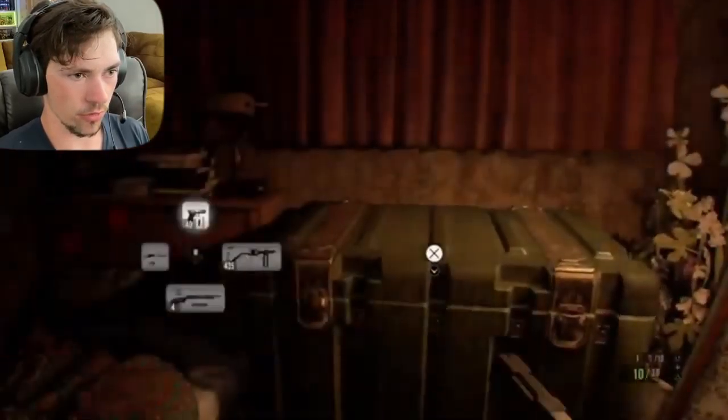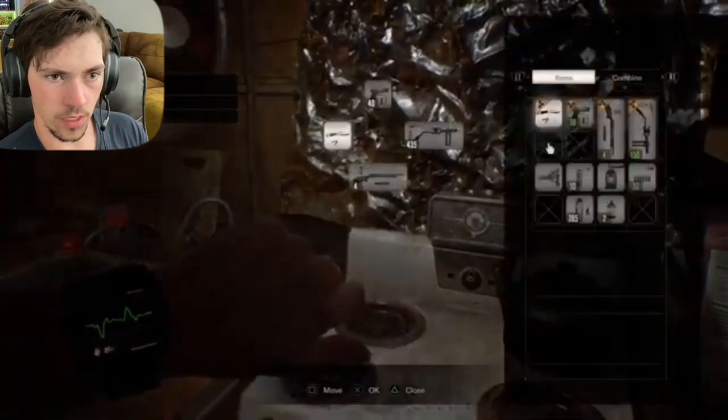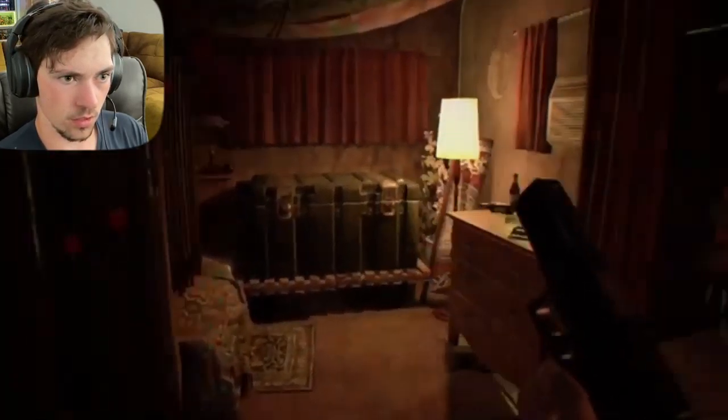We're back with another Resident Evil 7 game. I'm excited for Resident Evil 8. I just gotta figure out what I'm doing now. Let me see — what all do I have here? Supplement, treasure photo, mag ammo, raid launcher. I'll put all the flame rounds in there. Yeah, I think I should. We'll go out here and see what's going on. I think this would be the next area I go to.